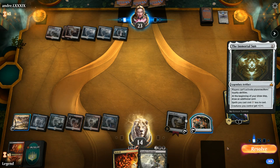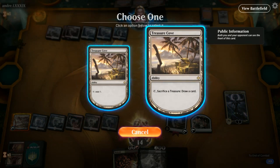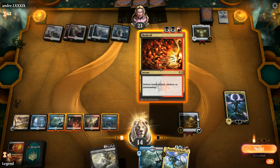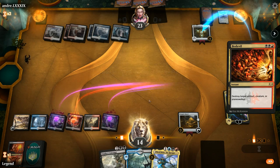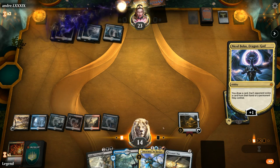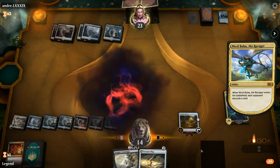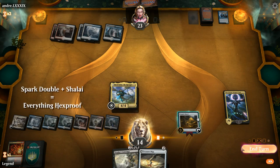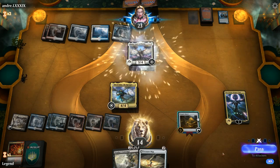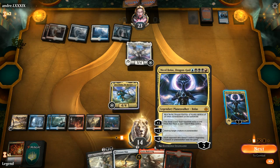Immortal Sun — well, good thing we've got a Bedevil to deal with it. Grixis does have quite a few answers for artifacts unlike some other color combinations. We'll draw with our Cove, then Bedevil the Immortal Sun, and we can still play our Ravager as well. We're in a pretty good spot — there's a Shalai which we can Contempt. Varix Bladewing is also going to be quite good here with Dragon's Hoard in play, so I'll start by plussing.